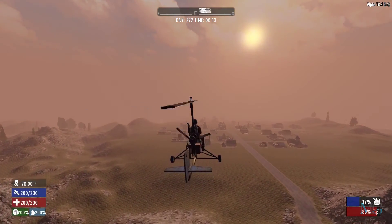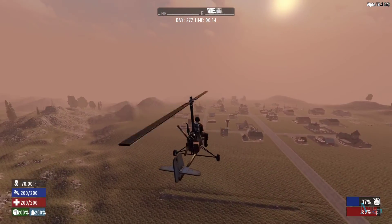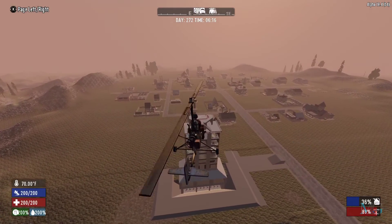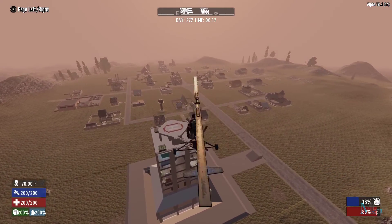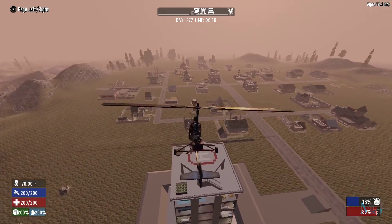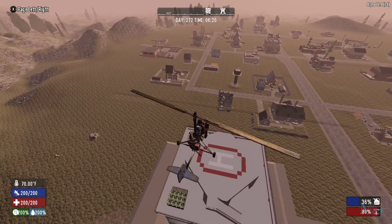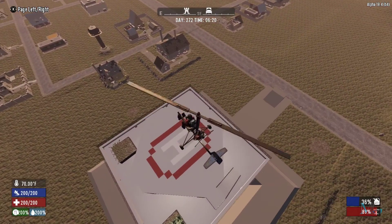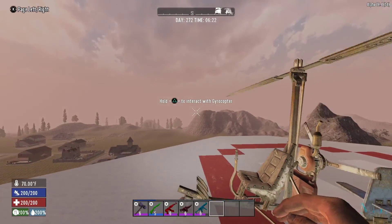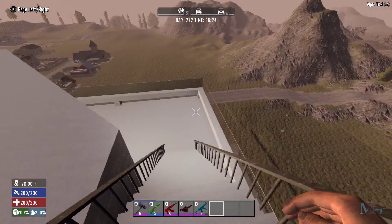Hey guys, MGS Genesis here back with another Seven Days to Die video. Between this one and the last one, we have finally finished the tower — it is all finished. I also added a new mod called 'Unnecessary but Beautiful,' which adds a lot of items that you don't really need in a horde night or an apocalypse.